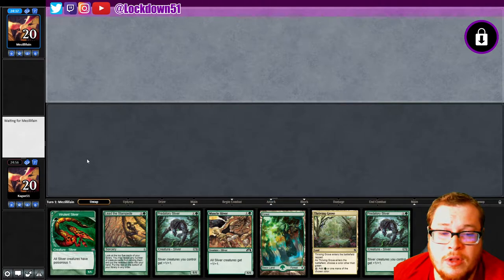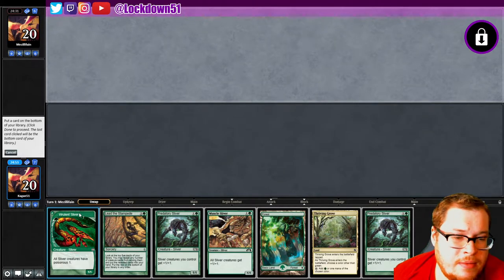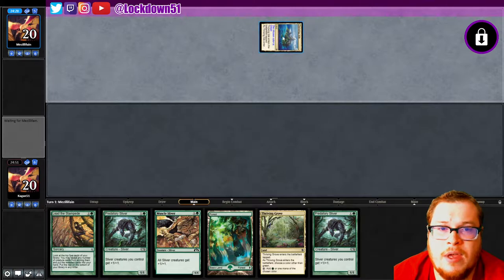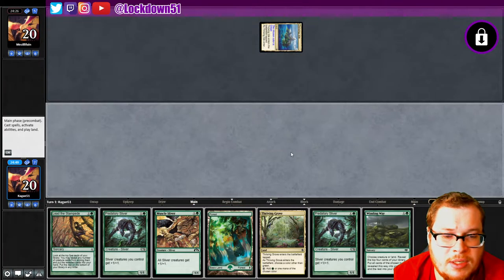We're gonna mulligan this because we can't keep one-landers. We can definitely keep this — we got lots of lords. We'll dump Vivulence, goodbye Vivulence. We'll play our Thriving Isle first, choosing green. We got some Simic going on.